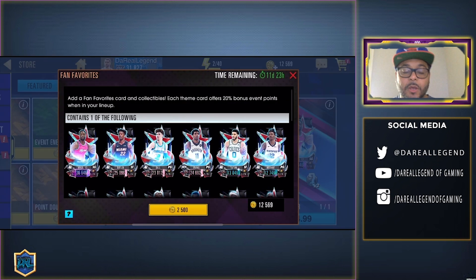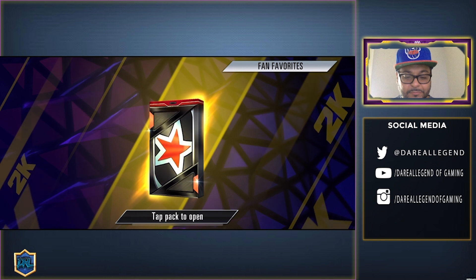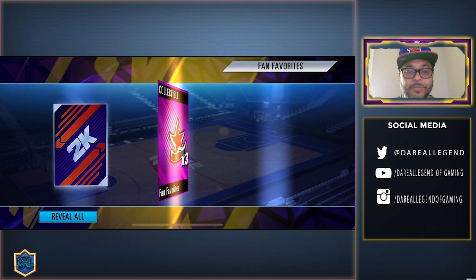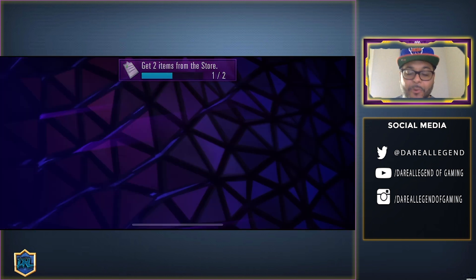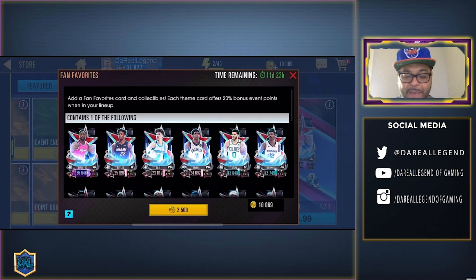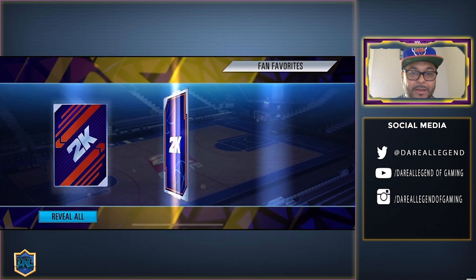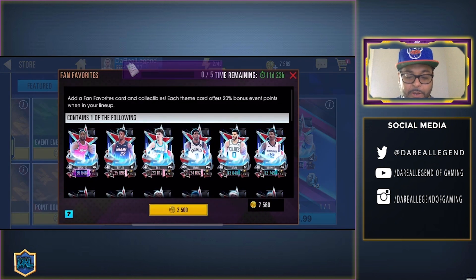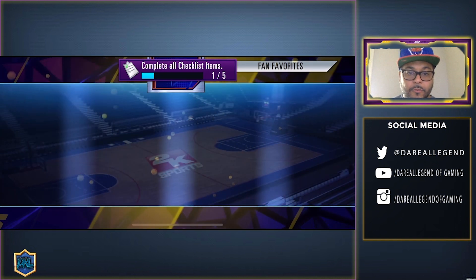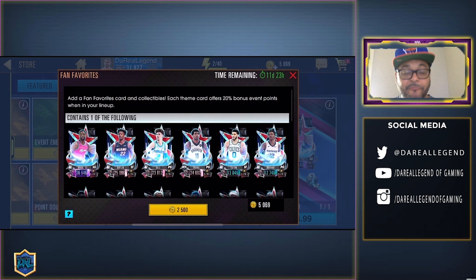Let's open up these packs — we've got a good amount to open so this is going to be fun. Beautiful artwork as always. First pull: Magic Johnson, which I already have, but Magic is a great player — still a W. Next pull: Anthony Davis, though I have plenty of that card. Keep going — next up is a Giannis Antetokounmpo. Not a bad card to have.